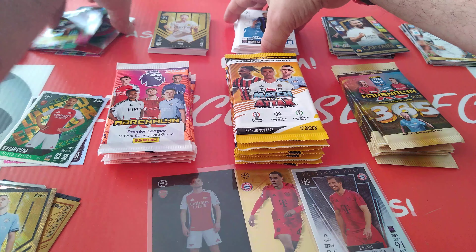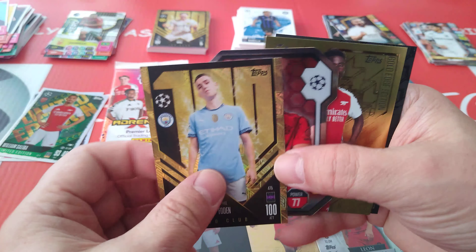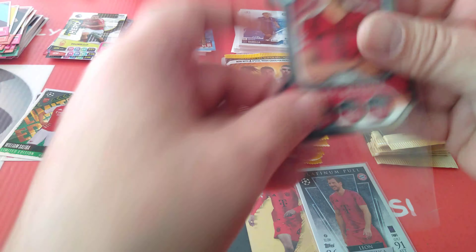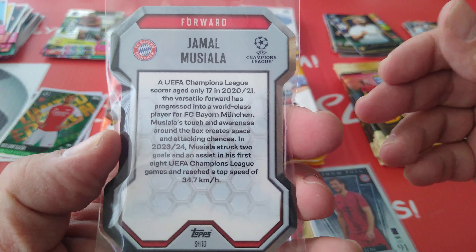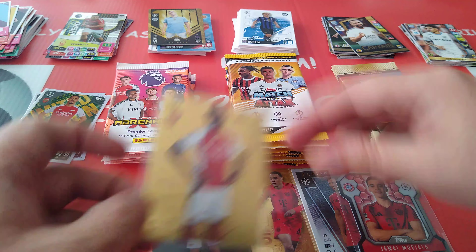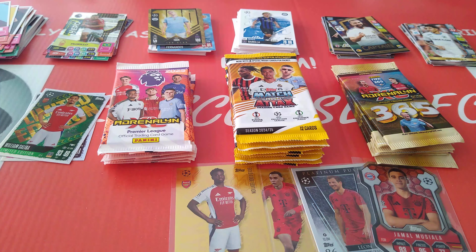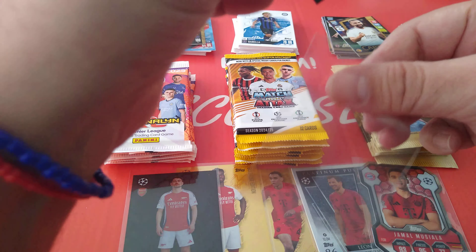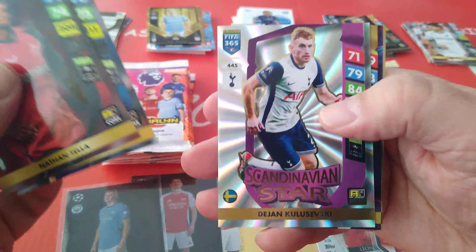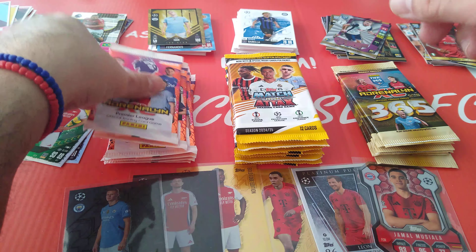Top match attacks is absolutely smashing it. We'll sleeve those babies — the Jamal Musiala, the Musiala Shield, the golden edge Saka, the Musiala Bayern Munich special, Arsenal Woo-hoo! Two Arsenal, three Bayern Munich, and one Haaland — fantastic. And if you want to count the two gold 100 clubs. From FIFA 365: Teller, Torres, Scandinavian Star Kulisivski — that's a nice hit — Joao Neves Rising Star, Leverkusen badge. Batsou — I would say that's the rarest one out of the opening so far for Panini FIFA 365.